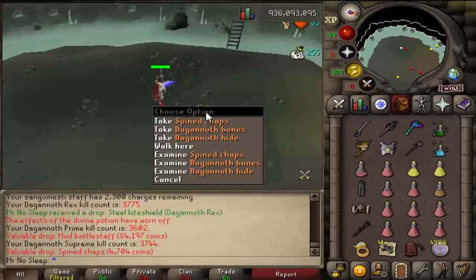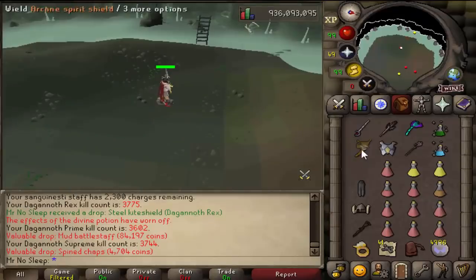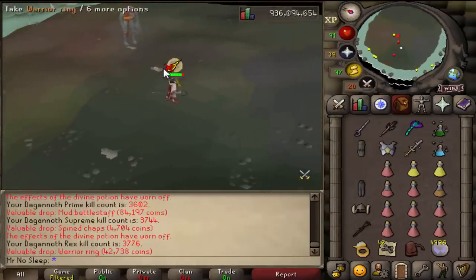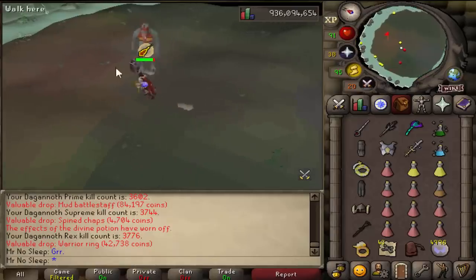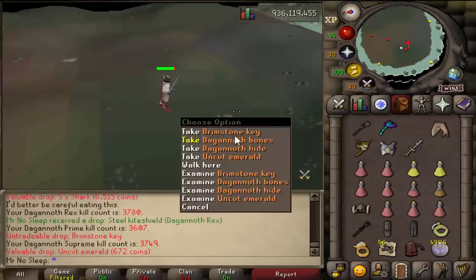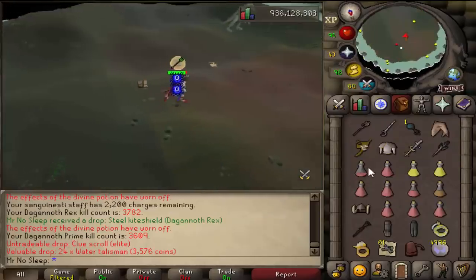You will see a lot of clue scrolls in this video, and those small hydras certainly drop a lot of hards and elites, so I was very happy any time I got assigned that task. Obviously the higher the combat of the monster you kill while doing Konar slayer, the more likely the chances are to receive a brimstone key, which is very good for Dagannoth Kings because they are such high combat.